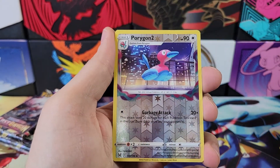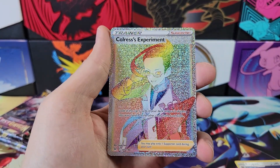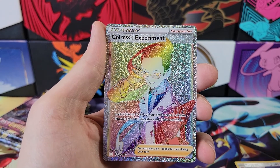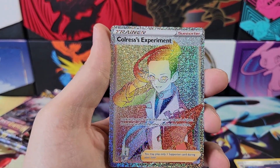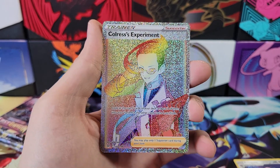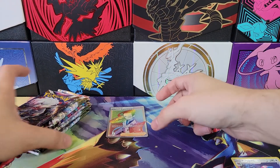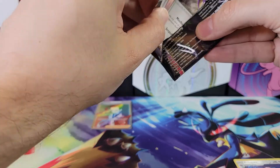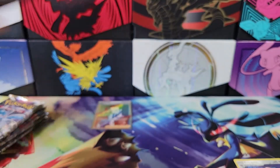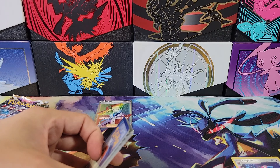Toolbox, Hariyama, Porygon for the reverse. Oh wow, we got a rainbow secret rare out of an ETB! In our last ETB we had an Altar and now we have a secret rare in this one. We're having tremendous luck — fantastic, amazing luck with our ETBs. Secret rares out of both of them: an Altar and then a rainbow secret rare in this one.